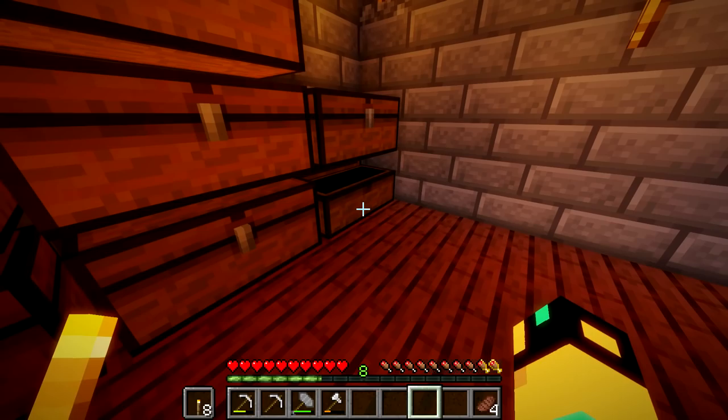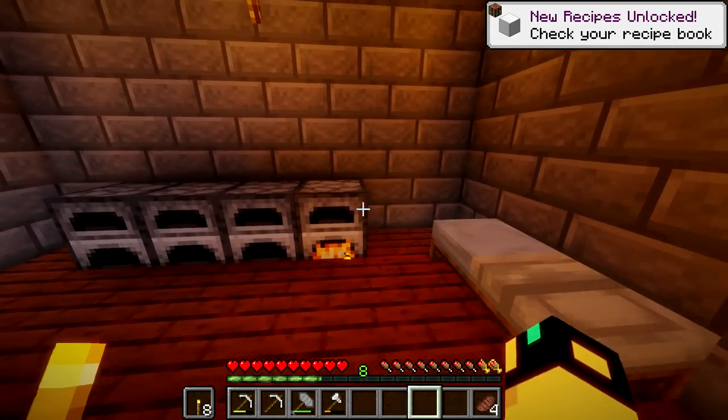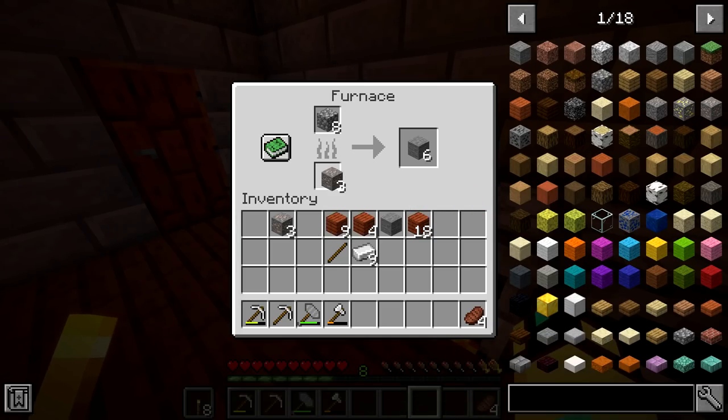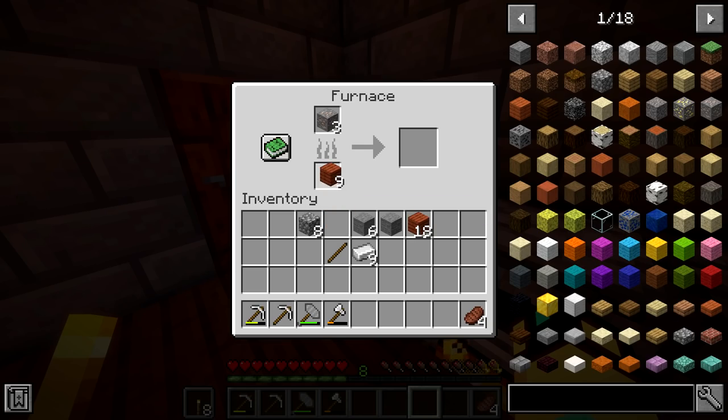We have four iron ingots but don't really have anything to smelt with, so I'm going to have to start burning wood. That's not what I want to do, but it's what we have to do. We'll just put five pieces in — it'll work just the same as coal. Preparations are almost complete.